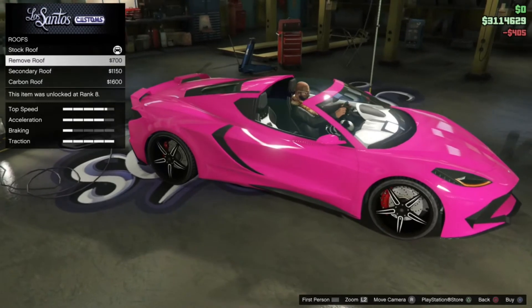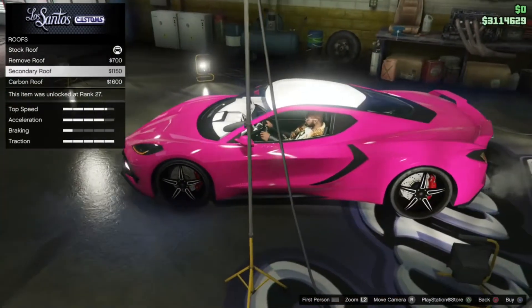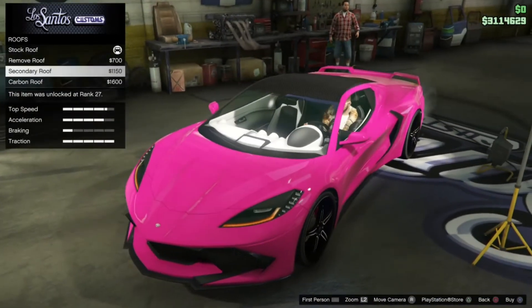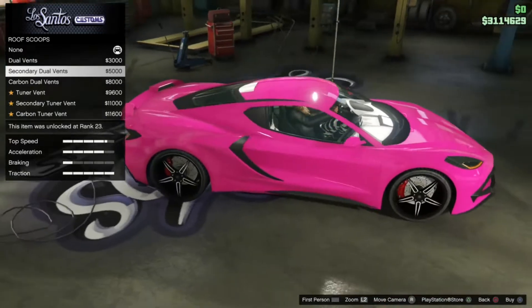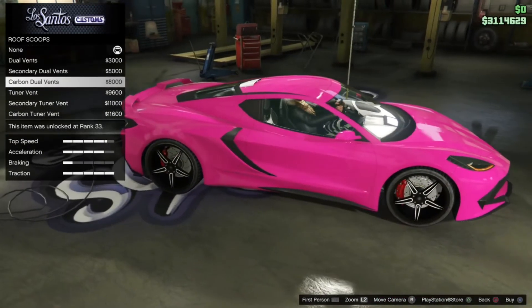You can take the roof off as well. Obviously, with the new Corvette, you can have a roofless version and they've just adapted that. So unlike the last Corvette — where you had to buy the car separately — on this one you can now just remove the roof at Los Santos Customs, which is nice.